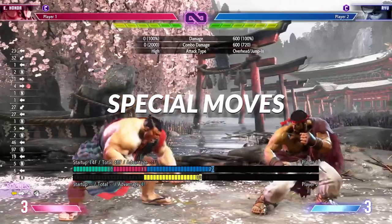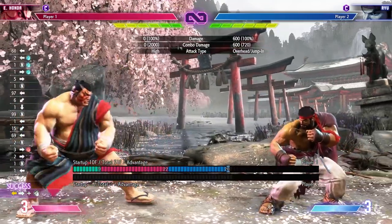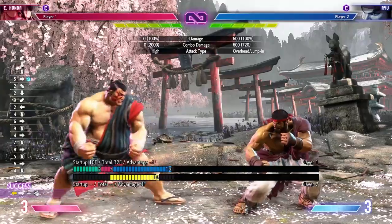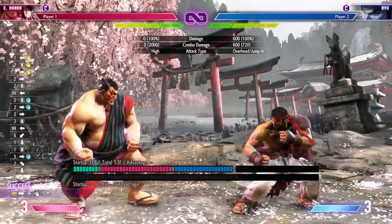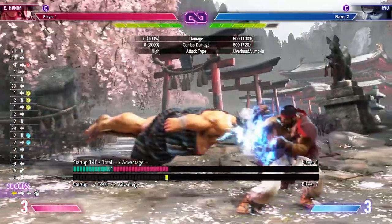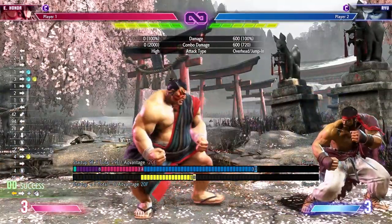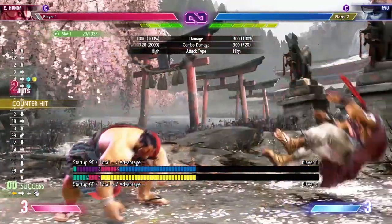Special moves: headbutt is done by charging back then pressing forward and a punch button. This is the move you're going to use a ton. The light one travels slowly and doesn't go very far. The medium one goes almost full screen. The heavy one goes full screen but is the slowest. The EX one has armor and is quite fast — so if someone is pressuring you, you can block one hit and tank the other with the armor.